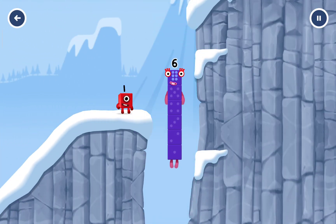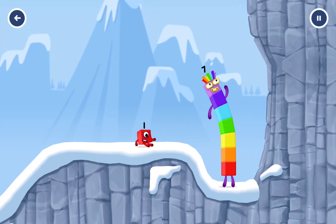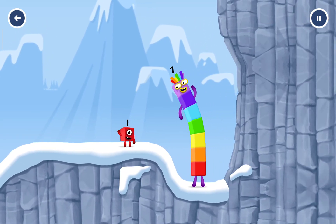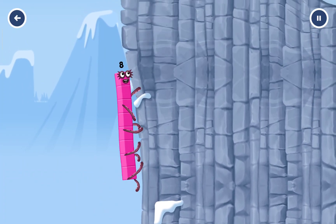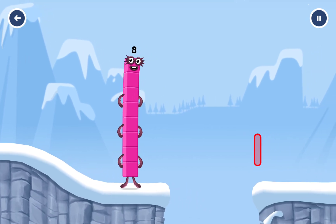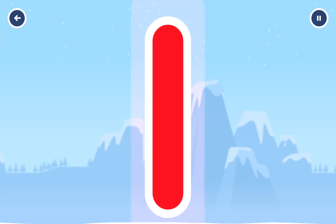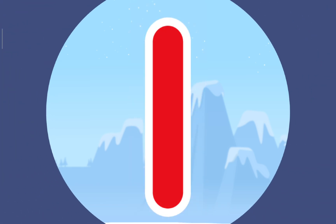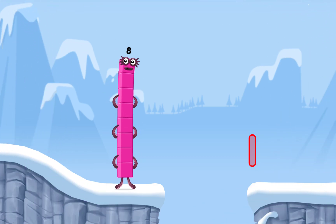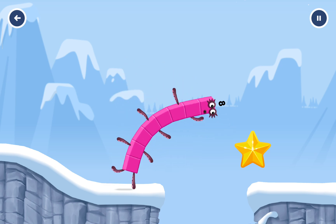I am six in the mix. How is one going to get up there? I am seven. I am eight. Octoblock coming through. Can you earn a star by tracing the number one? You've solved it. Well done. You've earned a star.